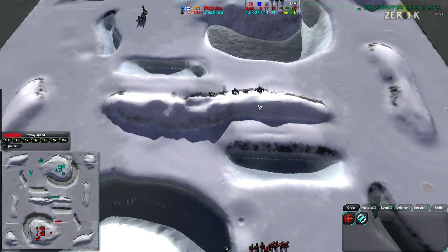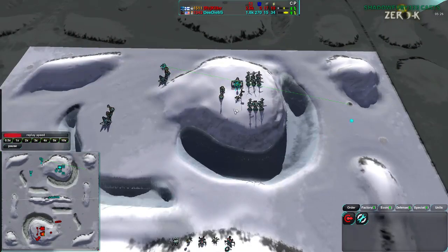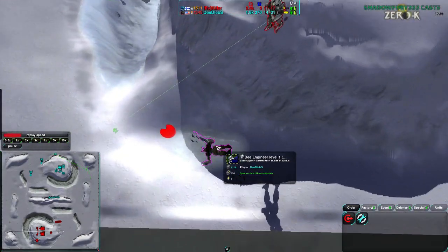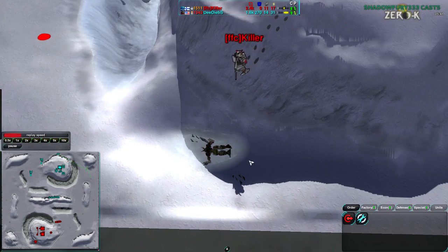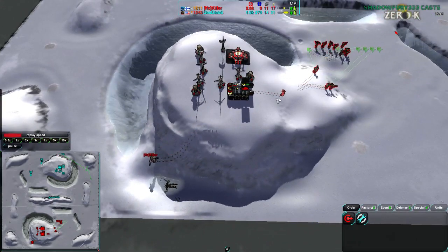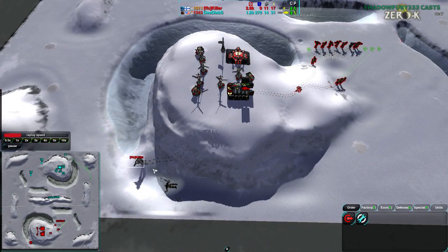It matters a little bit but not as much as it would on something larger. On 10x10 or 12x12 maps — like Trojan Hills or Hide and Seek — that's where you need a lot of fleas going around. And that Vindicator fully reclaimed, and Killer looks like he's going to go reclaim the commander he got from Deebs.